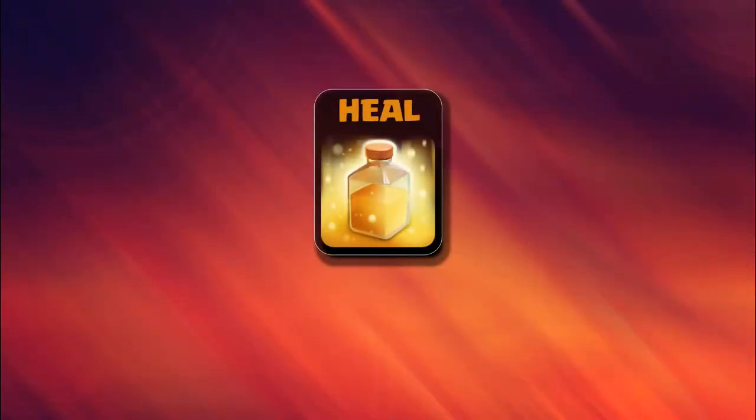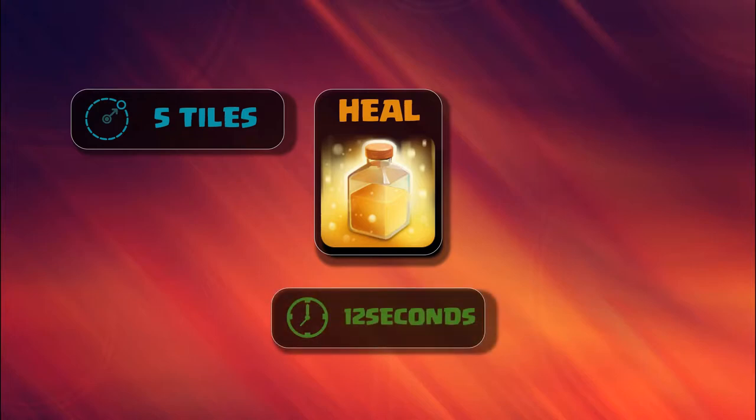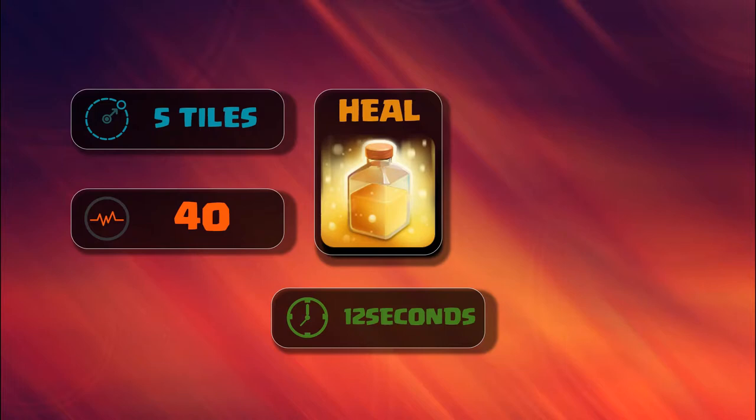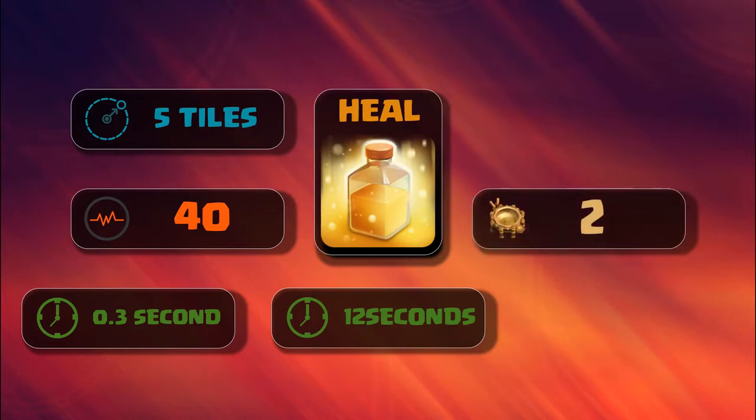The heal spell has a five-tile radius and is unlocked at Town Hall 6. It lasts a total of 12 seconds. Once you drop the heal spell, it heals units for 12 seconds, delivering 40 pulses with every pulse occurring every 0.3 seconds. Each pulse adds a healing effect to the health of your troops.